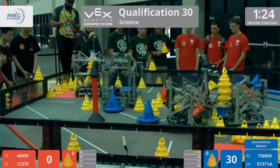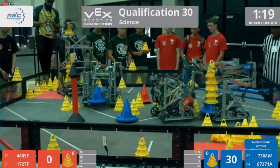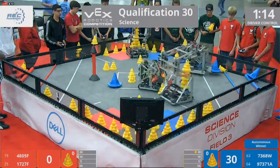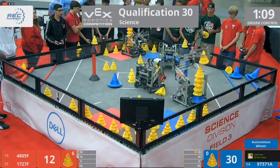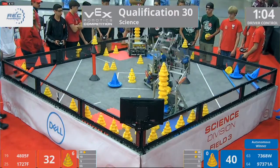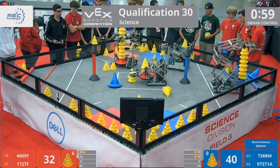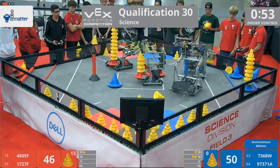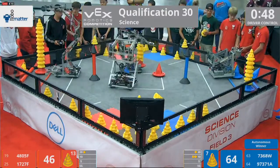Blue Alliance with 1, 2, 3 — going for a fourth cone, but some defense being played on them. This match is going to be close. Red Alliance over here with a large stack on a mobile goal. Blue Alliance looks like they might have the same amount of cones on their mobile goal in the 7368-W robot. 7368-W scoring in the 10-point zone. Red Alliance with a few more cones — let's see if they're going to take them over.